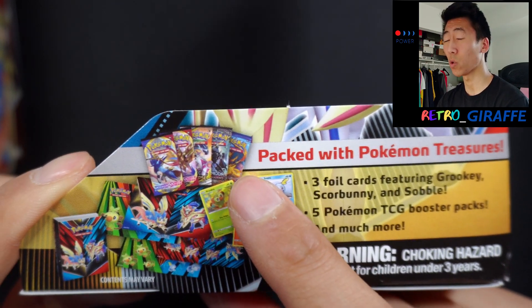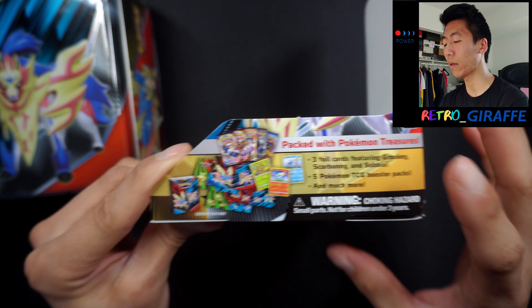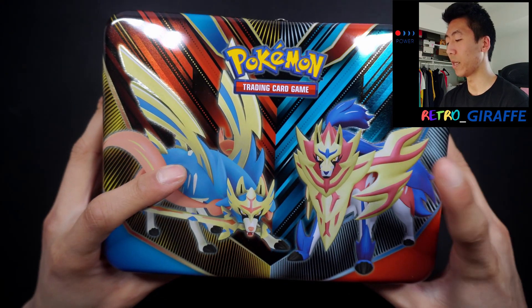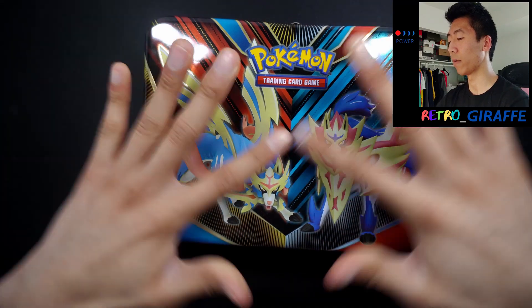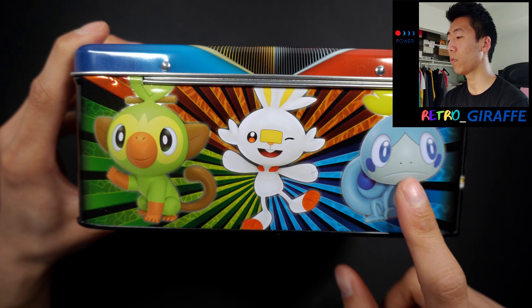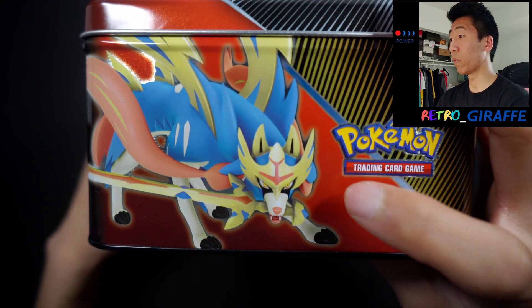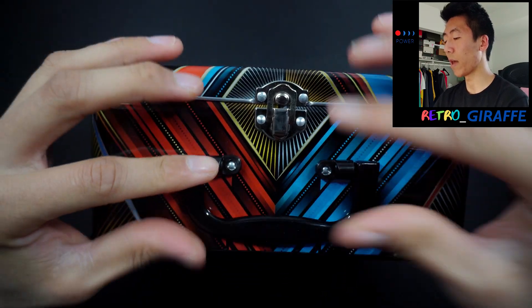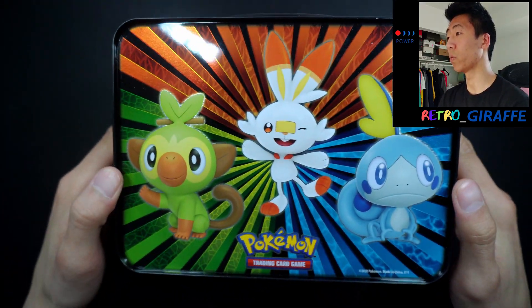Hopefully we can get at least those packs. On the front of the chest we do see Zacian and Zamazenta in the red and blue color scheme. On the bottom we see the three Galar starters — Scorbunny, Grookey, and Sobble squad. On one side we see Zacian and on the other we see Zamazenta. On the front we have a handle with a little buckle, and on the bottom we have the Galar starters as well.